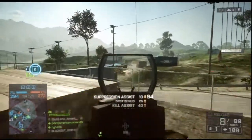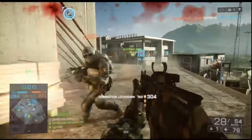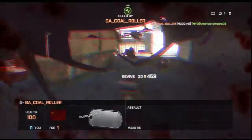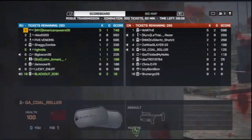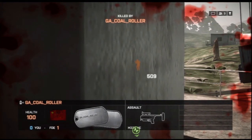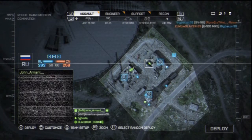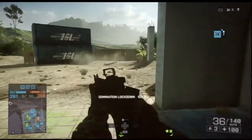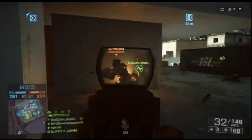There we go, taking people out — same guy I killed a second ago. Got him nice. Oh, getting 509 points, that's not bad. But if I was going to change anything about this class, I would take the heavy barrel off and put on a suppressor or a muzzle brake. The muzzle brakes are really good in this game and help with recoil, and this gun didn't have much recoil anyway.